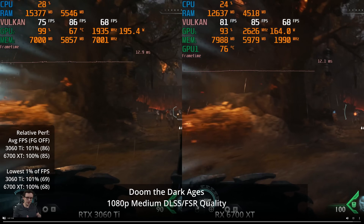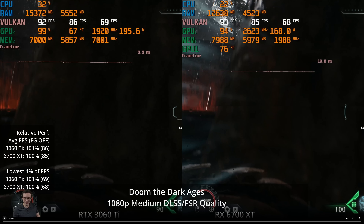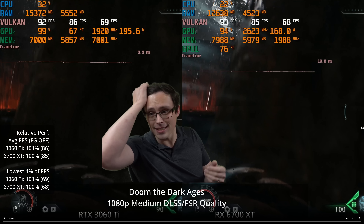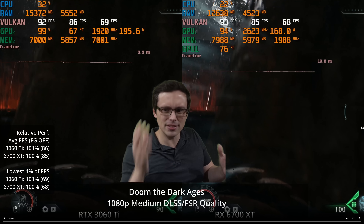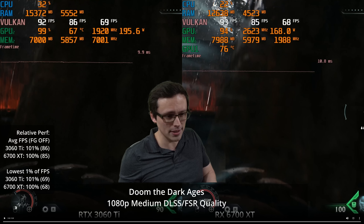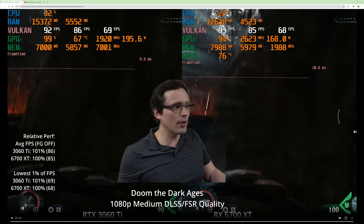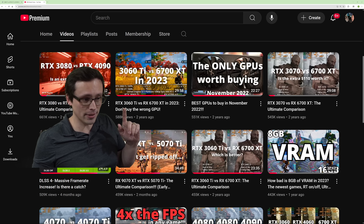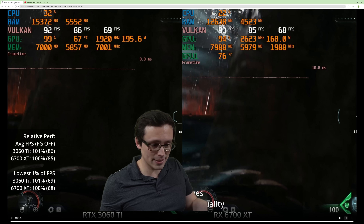XESS is available in this game and might actually be a better choice for AMD users, but I'm sticking to DLSS and FSR for the comparison. That's how they stack up in the tests I've run in this game — it's an interesting scenario to see how these two GPUs are hanging on right now. This is not necessarily a capture of a typical 2025 release, and I'd like to do an updated video like I did back in 2023 — a 3060 Ti versus 6700 XT in 2025 comparison, with Doom: The Dark Ages being just one of the games I'll test.